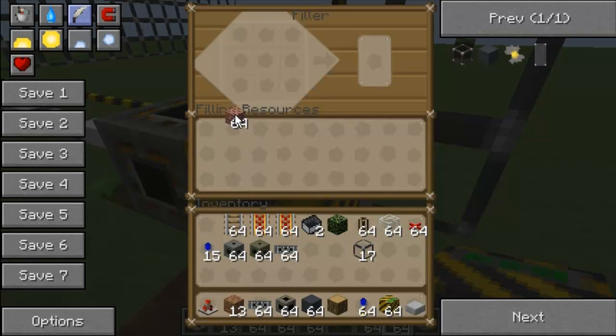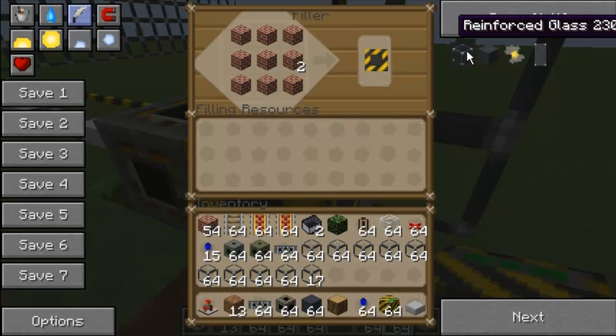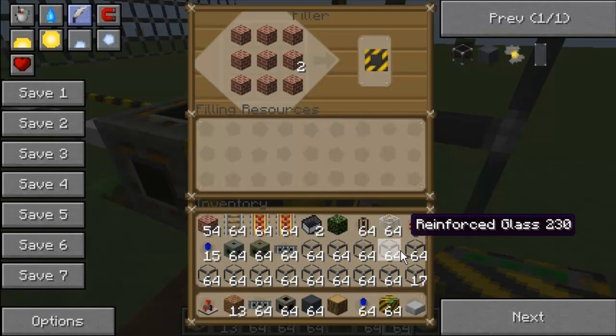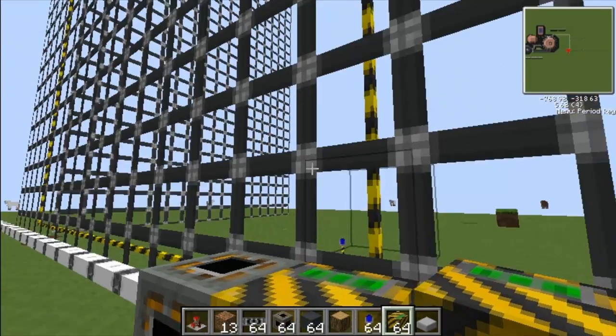Then if I put the whole thing full of bricks now, it should make the fill happen. I've got loads of reinforced glass — that's what I'm making the thing out of — so I'm just going to fill it up with this.